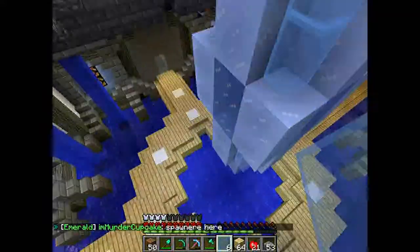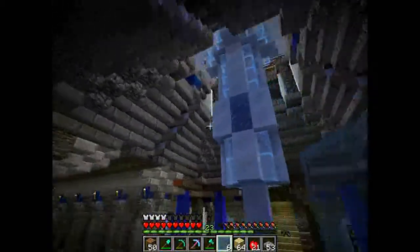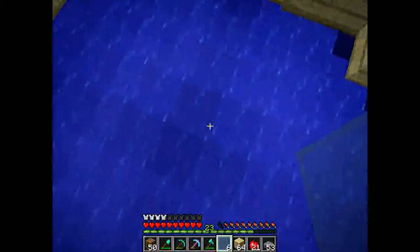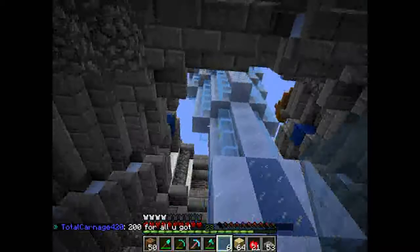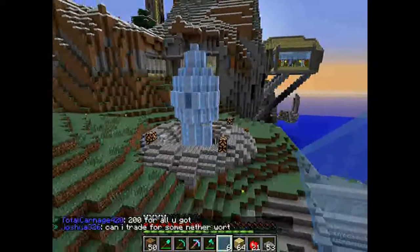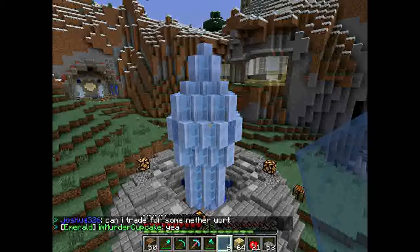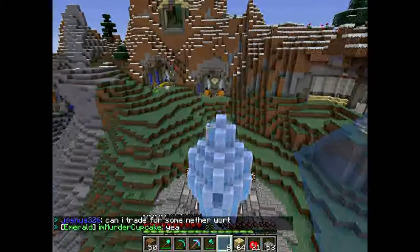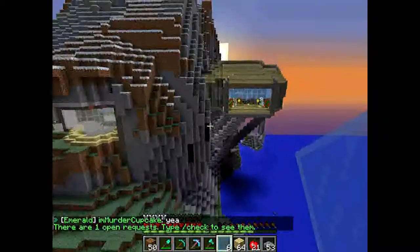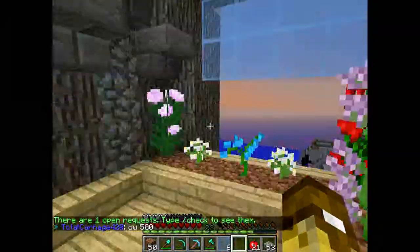Down here as well I put some more of that — another block. It kind of gives it a feel like I mined it up right here, but I didn't. I've had the floating crystal idea for a while; I just couldn't figure out where to put it or how to use it. And this is, I think, a great place right outside the farms whenever I get them fully built. Works great — and you can see it from the balcony, obviously.